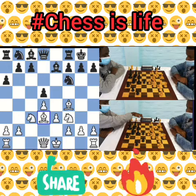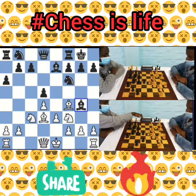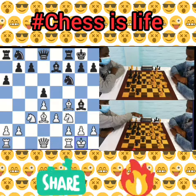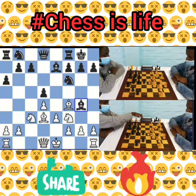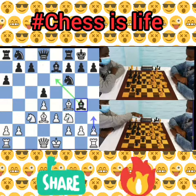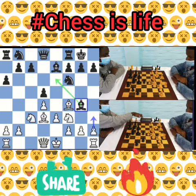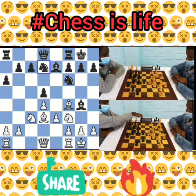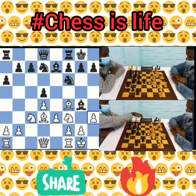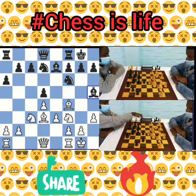The game continued with bishop to g4, short castling by white. Perhaps h3 and g4 would be interesting, launching the pawn storm on the kingside. However, white castled and knight from b to d7 was played. H3 asking the bishop a question, bishop to h5, and now rook to c1.